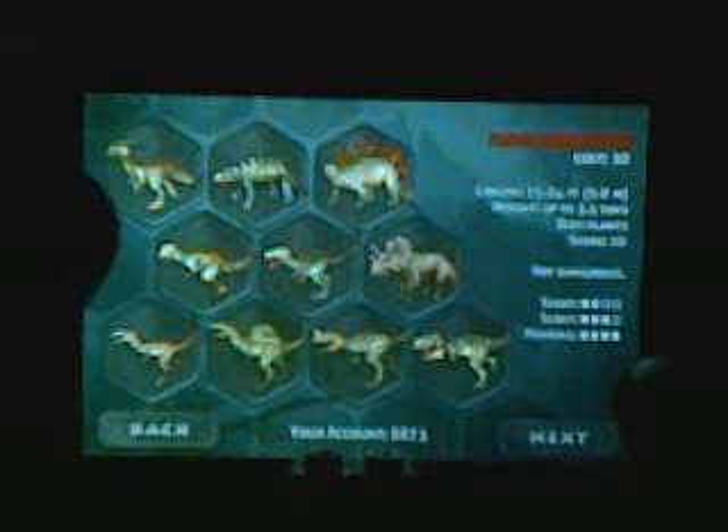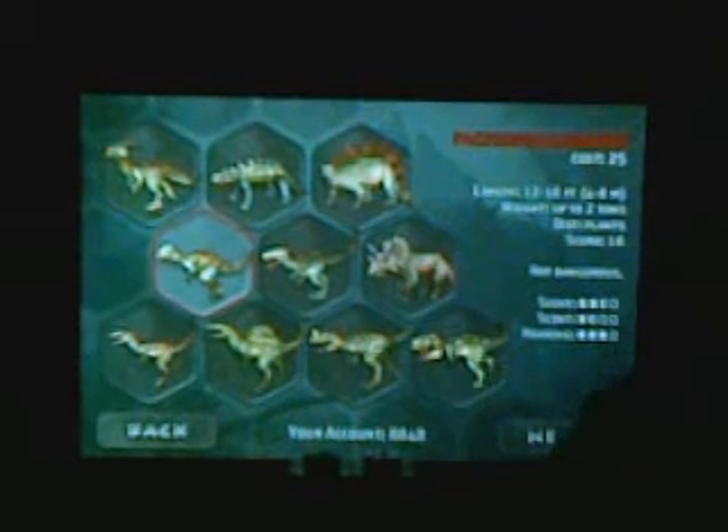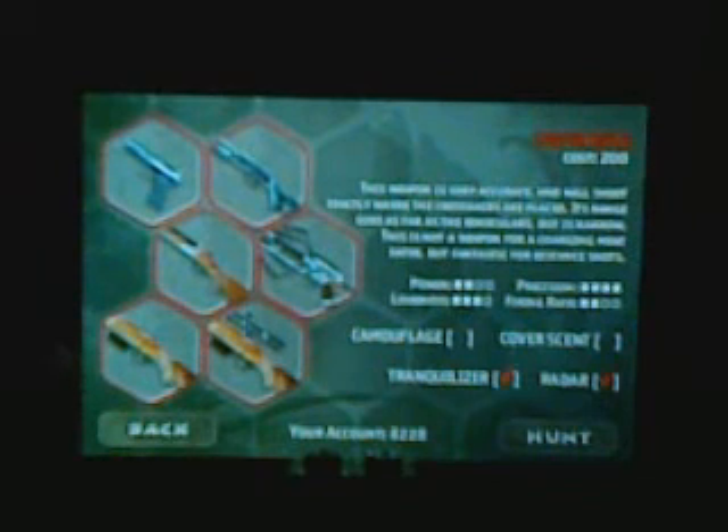In the first level — I'll make it day so you can see — I'll just hunt something easy like this thing. So then you choose your weapons and if you want add-ons, which is Camouflage, CoverScent, Tranquilizer, and Radar. I'll put on Tranquilizer, because that means it won't go in my trophy room, since this is my brother's iPod and he'll probably have things in his trophy room he doesn't want me to override. I'll have the radar, but CoverScent and Camouflage just deduct from my points. You can choose as many guns as you want if you have enough points. My brother has like full, so I'll just choose everything, and then you go hunt.